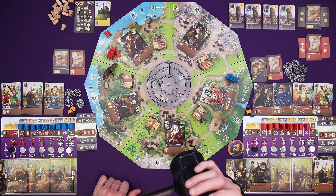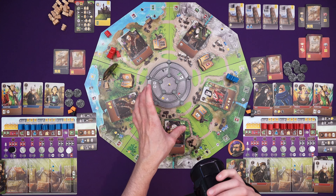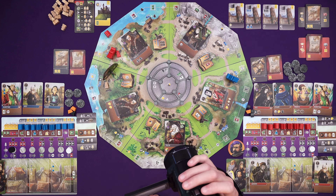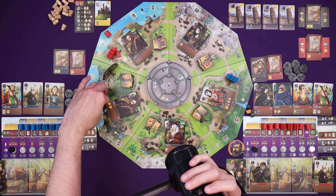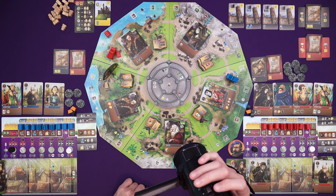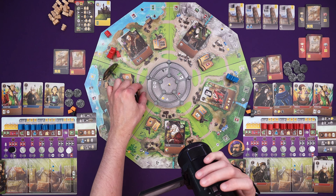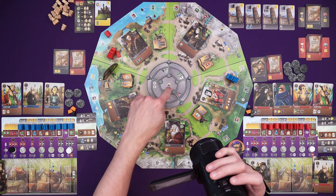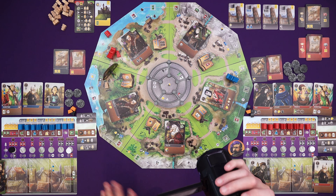If you've played Viscounts before and you're familiar with the way the castle works, it's basically a similar thing - if there are three of his workers in a particular space, one goes to the left, one to the right, and one forward. If there are already workers forward, they get to jump further and further. And if he gets one in the center of the castle, we lose. So we don't want that to happen.